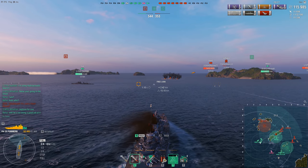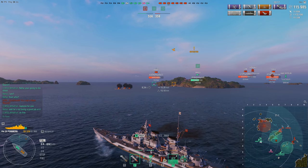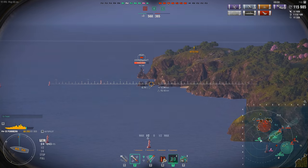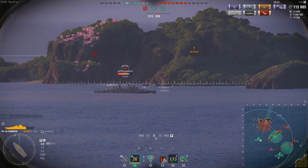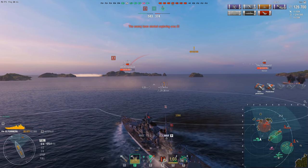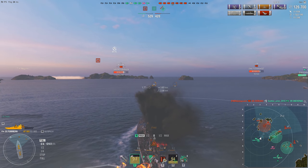We've both lost the same number of ships so I pop my heal. With fires and heals and damage control, it's a balancing game especially in a German BB. You have to find the happy medium between 'it's just one fire, I'll let it burn' versus 'do I want to use my damage con now, or my heal?' I chose to use my heal and let that fire burn because I'm in front of a Drake and a Lion. If I pop the damage con for one fire and they immediately set three or four more, I'm in trouble.